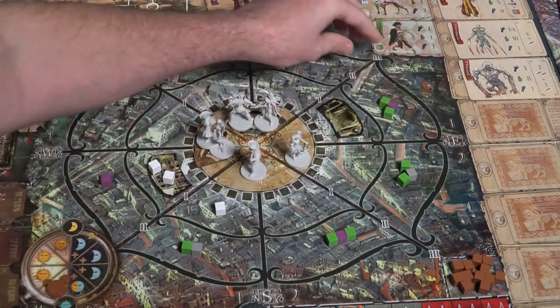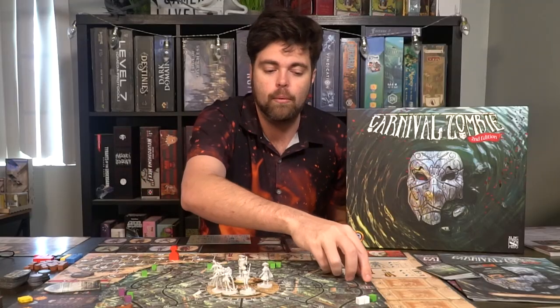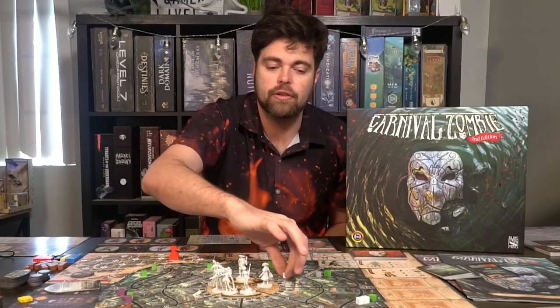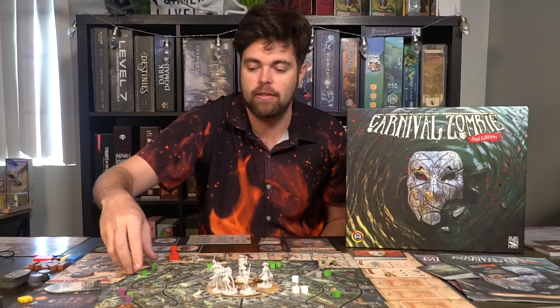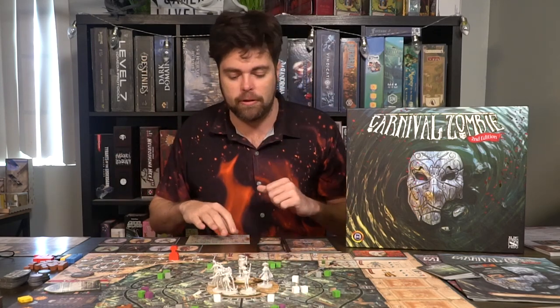The bosses move according to their stats. The white zombie dogs move faster than everybody else — two spaces instead of one — while most others move one space. You just check each piece and move them accordingly, and suddenly you've got a ton of zombies to deal with.